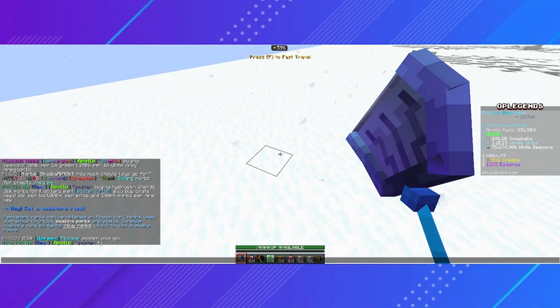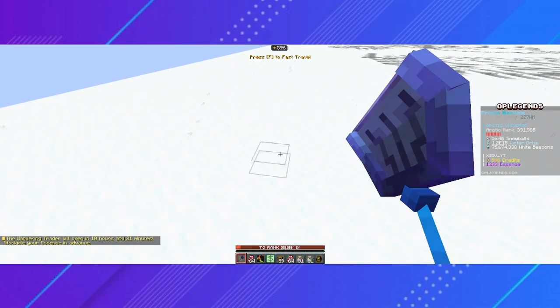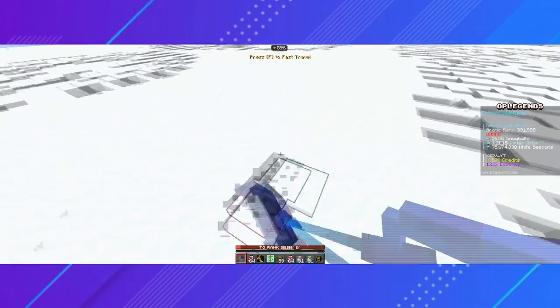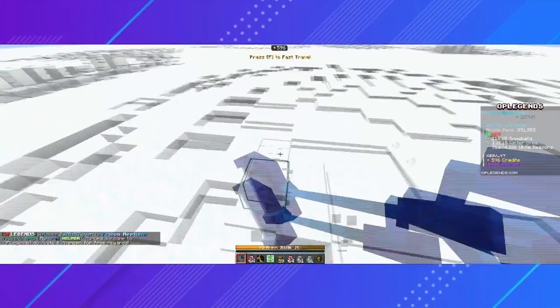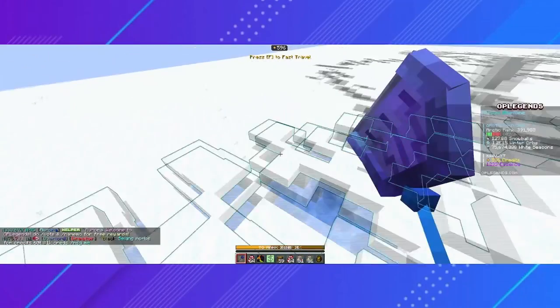There's something called Essence. Essence is used to trade with the Wandering Trader. The Wandering Trader is only available from 10 a.m. to 11 a.m. Eastern Standard Time. If you manage to catch him at the right time, you can use the command to see what he has to offer and spend your essence. If he doesn't have anything you want, don't worry — the shop refreshes every single day and will offer a different selection of items every time.